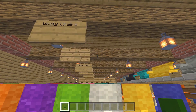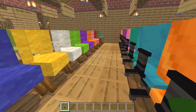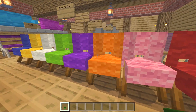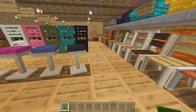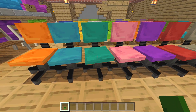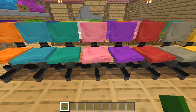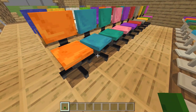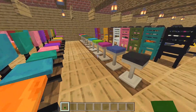Next we have the woolly chairs, which are made out of wool — they're very flammable but they look really cool. Then we have the office chairs, which would be great if you build an apartment building full of offices or a modern house with an office. I like the orange chair quite a bit.